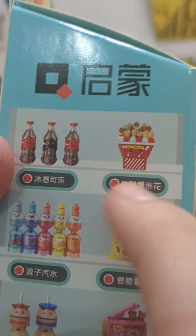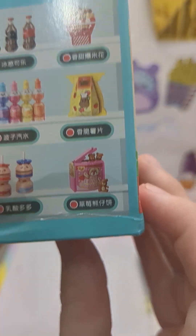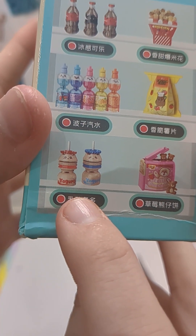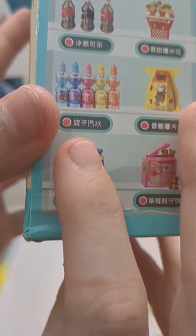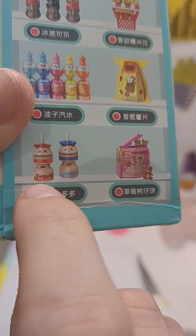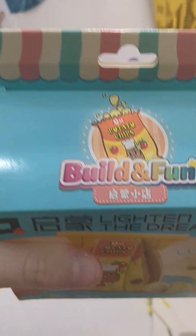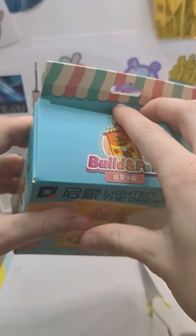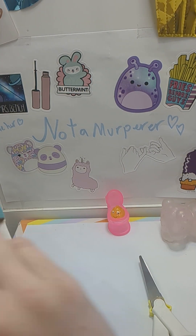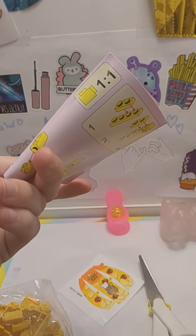You could get popcorn, soda cans, potato chips, gummy bears or chocolate bears, Yakult's — sorry, that's not Yakult's, I don't know, these are off-brand — yogurt I think it says, or marble sodas, which are the ones I really wanted. But I think I got the potato chips. Yeah, I definitely got the potato chips. It's okay. Here are the stickers, and I will be right back after building it.